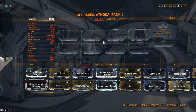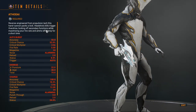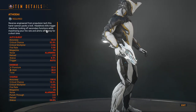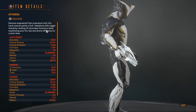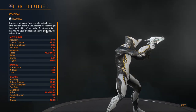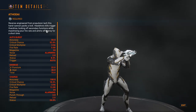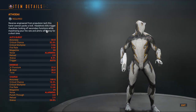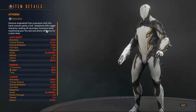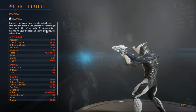The Athodi is a secondary hand cannon with 2 firing modes, 1 Madurai Polarity and a Naromon Exilus Polarity. The Athodi's primary fire is a semi-automatic burst. It has an accuracy of 50, critical chance of 32%, critical damage multiplier of 2, fire rate of 5, magazine size of 24, it's an alarming weapon, takes 2 seconds to reload, has an 8% status chance, and deals 22 puncture and 48 heat damage for a total of 70 damage.